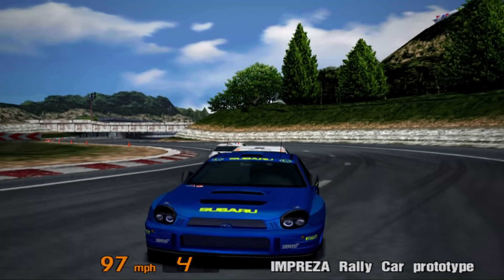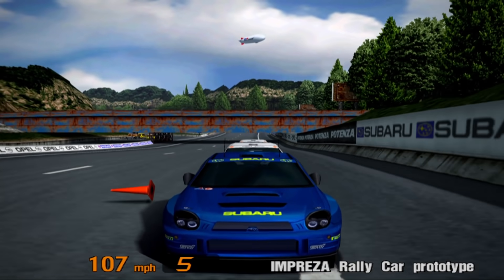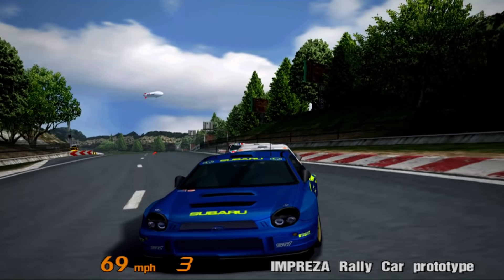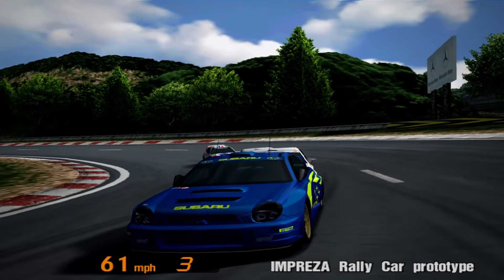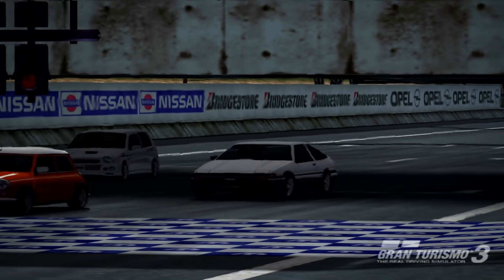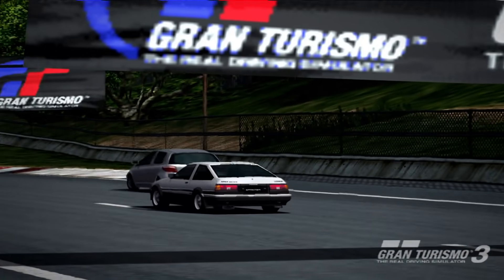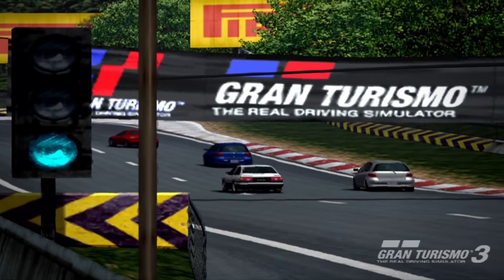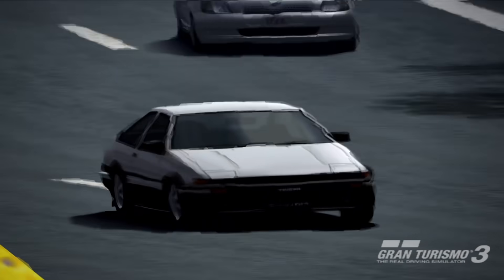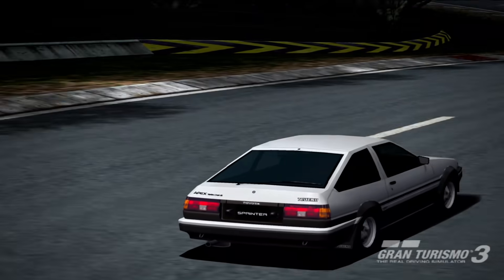Welcome everybody to another Gran Turismo video. This time we're checking out the prize cards from the beginner league on Gran Turismo 3, before we move on to the prize cards from all the other leagues in later videos. Firstly we start at the Familiar Sunday Cup, a Gran Turismo staple since the first game in the series. It features three events at Super Speedway, Midfield and Trial Mountain, and there are no license or vehicle requirements to enter. It's a free-for-all.